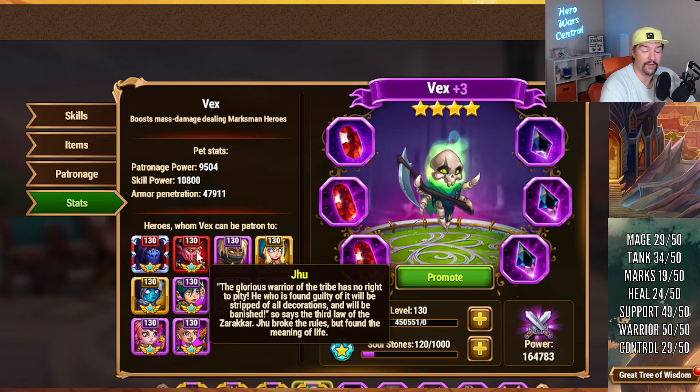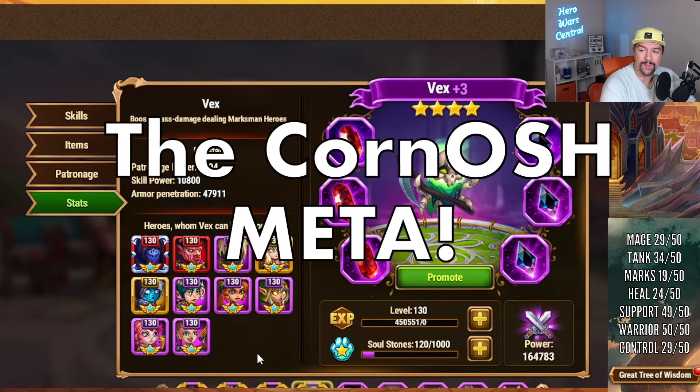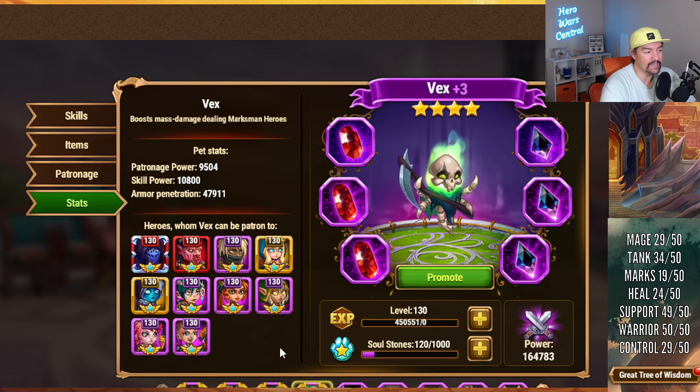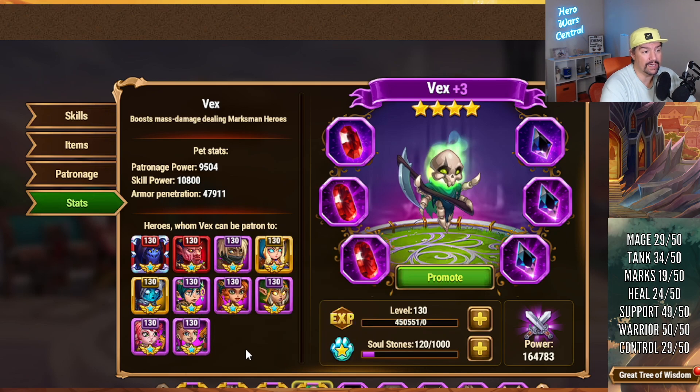Vex is slightly better than Fenris, and of course Albus goes to Sebastian. Eventually, whenever I level up the hero Cornelius and switch over to the Cornosh meta, the Vex won't matter as much. But I still use Kark quite frequently — in Arena, in Grand Arena, in Guild Wars, and in Clash of Worlds. The ability to free up pet choices, because Kark can only use Fenris and Mara, is pretty beneficial.